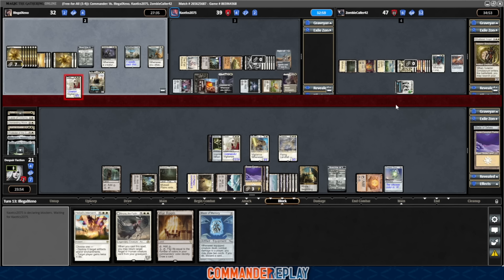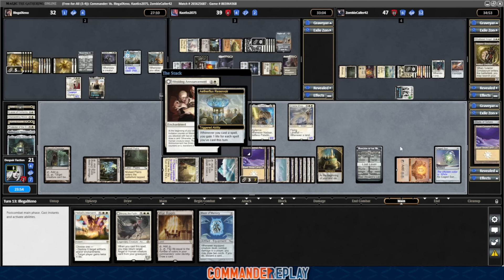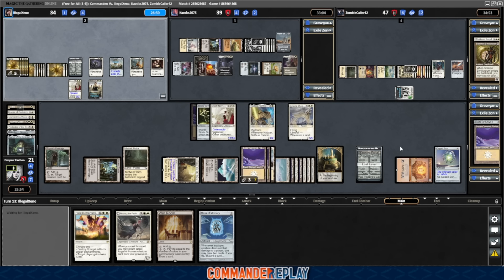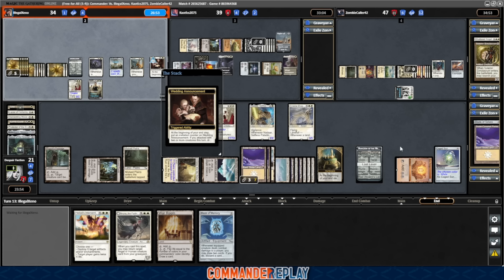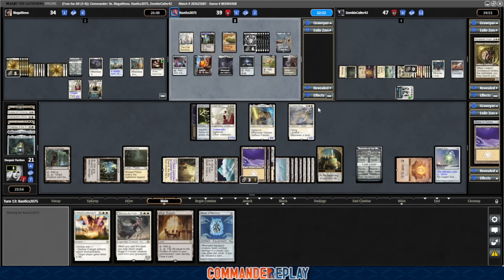I forgot to mention we did institute some rules for this game — now we'll be like two hours into this game. One hour thirty-four actually — that's not bad. We had two rules: no Kormus Bell plus Urborg combo, and no mass land destruction at all. I want people to be able to play the game. The other rule was no Gideon's Intervention or Nevermore — no cards that say you can't cast Elish Norn. The idea was I wanted people to be able to play the game. Now what constitutes playing the game when everyone has no power on their creatures? I don't know. I'm enjoying it.